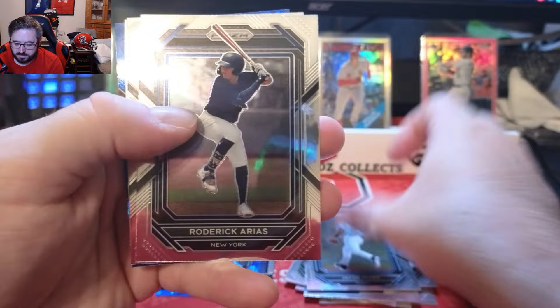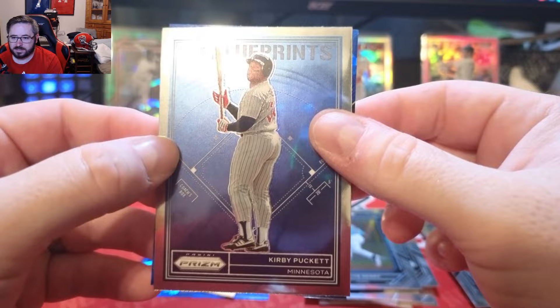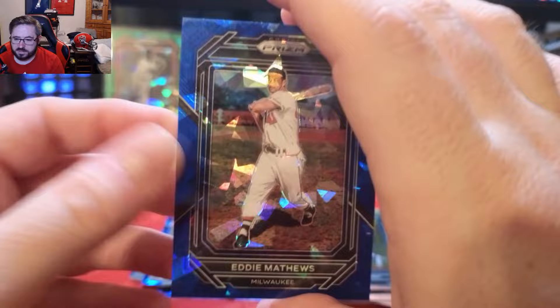Pack five: Jacob Berry for the Marlins, Roderick Arias for the Yankees — nice little prospect — Jim Thome, a blue Paul Kirby for the Twins — sweet looking card, love the look of that — and our blue atomic is Eddie Matthews for the Milwaukee Braves.